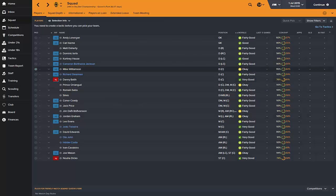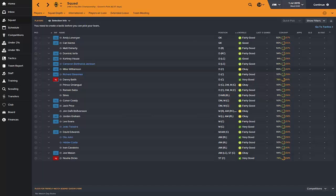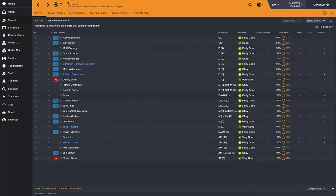At center back, you've got Mike Williamson — we brought him in from Newcastle. He hasn't played much but defensively his heading, marking, and tackling are all pretty high. Stearman is in on loan from Fulham as well, a real club favorite. Danny Batth has good potential and is still quite young at 24.